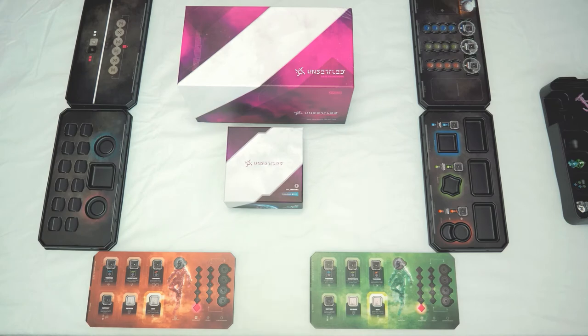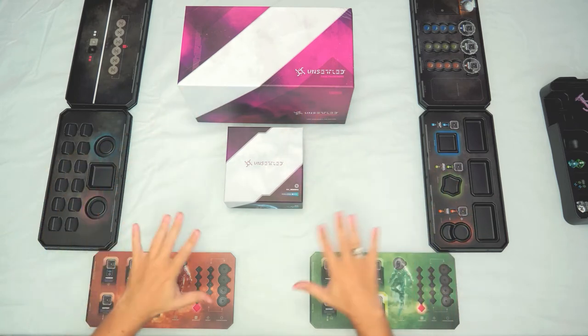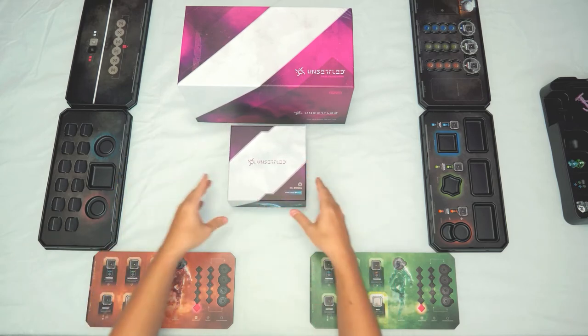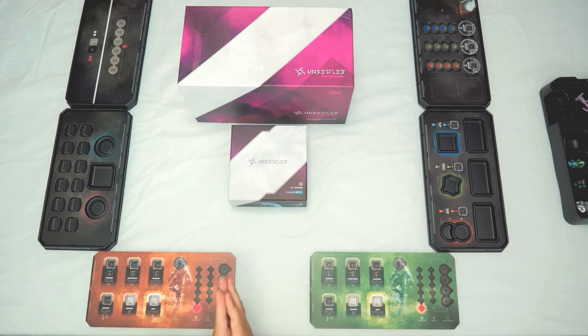Hi guys, I'm back again, this is Lone Vic, and today we are talking about how to play and how to set up a game of Unsettled. This is the newest Kickstarter game from Orange Nebula, the guys responsible for the great Vindication, one of my favorites. This arrived last week from Kickstarter, so it's a pretty fresh game. Today I'll tell you how to set it up, how to play it, and how to tear it down based on an example session of Wendora, the first planet from the game, which has the lowest challenge difficulty level.